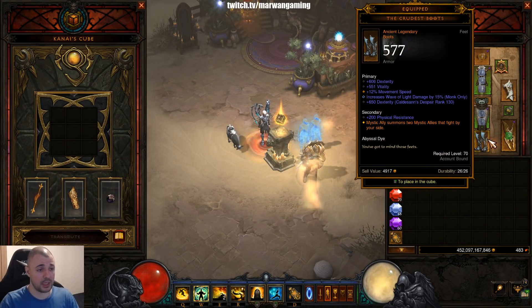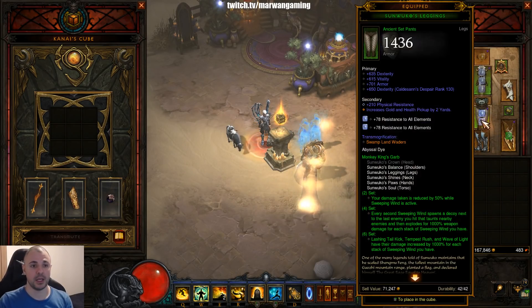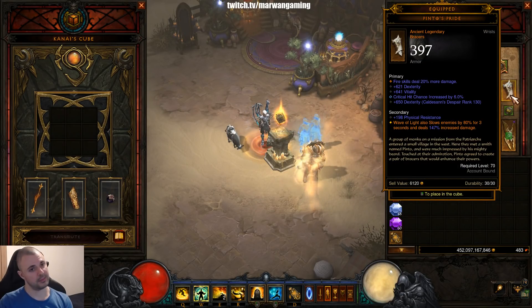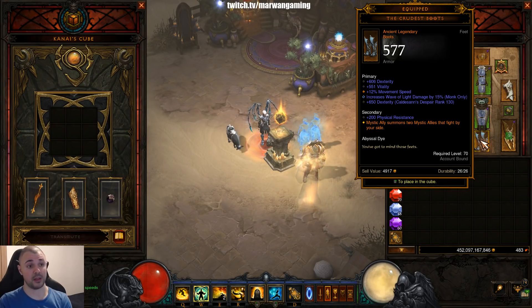The Crudest Boots are basically going to buff your Mystic Ally and double the effect — you get one more Mystic Ally. Mystic Ally Air Ally gives you four spirit per second and this will buff it to eight, and also when you activate it, it will give you 100 more spirit. Keep that in mind. Also note that I have a lot of physical resist on my gear. If I could choose, I would have dexterity, vitality, all resist, Wave of Light, and pickup radius instead. Pickup radius is very underestimated and often ignored, but it can help especially when you want to pick up globes and also the progress globes you get from elites when you kill them. It's not a worthless stat.